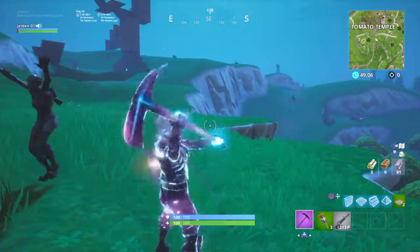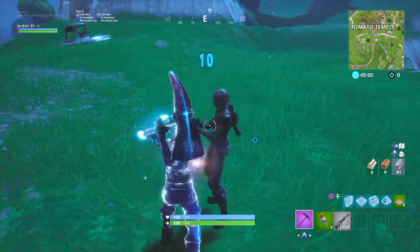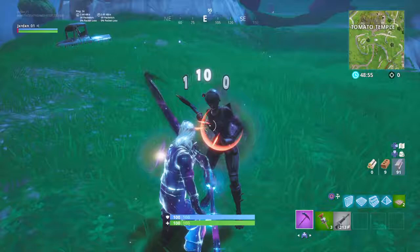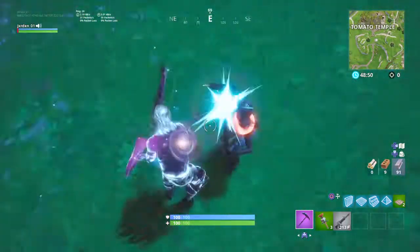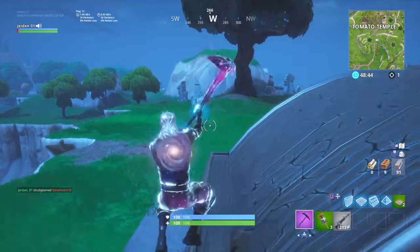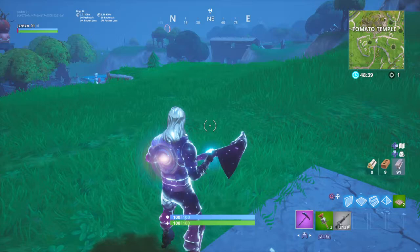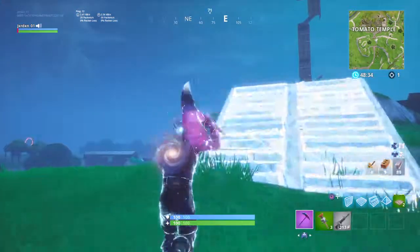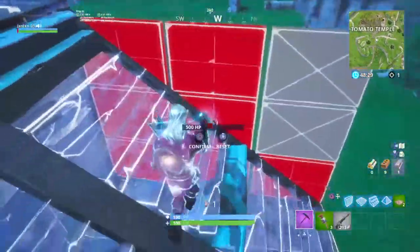This is the sound when you hit an opponent — it actually sounds the same as hitting the floor. So that's the axe, and then the deploy sound. That's the new Galaxy glider deploy.